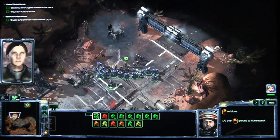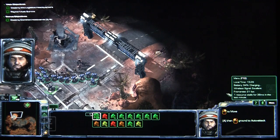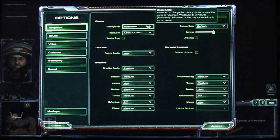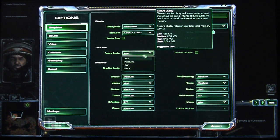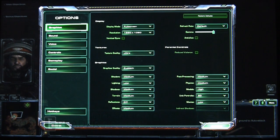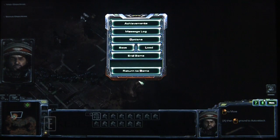We see a little bit of lagging here and there, but nothing too major. And if we go to Options, we have graphics at full screen, 1920 by 1080, texture quality low. Let's turn this to Ultra just to see how this plays. We'll go Accept. See that it's taking a little bit to actually process that.